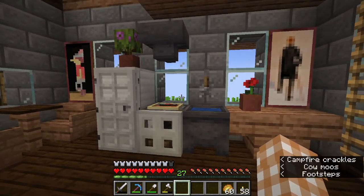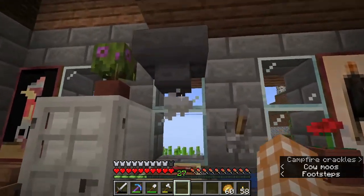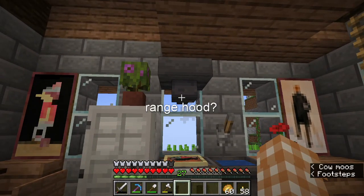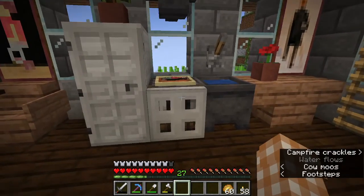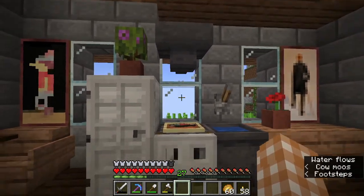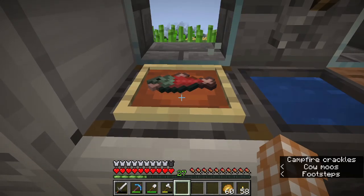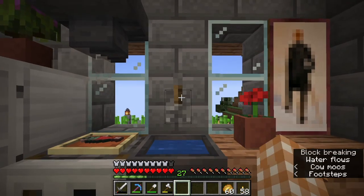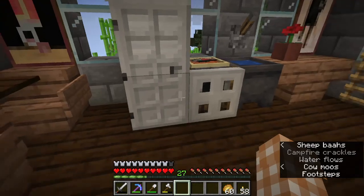I made a cute little kitchen. I put a flowering azalea in a pot. I put a hopper as my stove vent - I don't remember what they're called. And then I did put a campfire underneath the smoker so it can kind of smoke up and be super cute. And then I put a fish there frying up. And I have my little sink - this is my sink or my faucet - and then I have my fridge here.